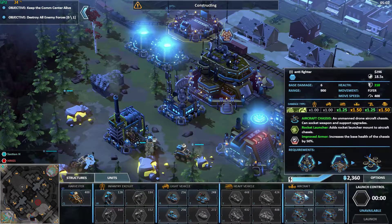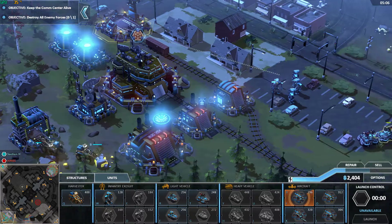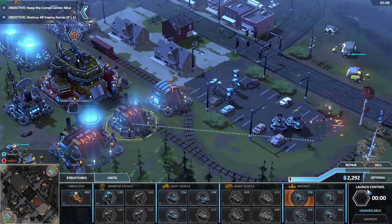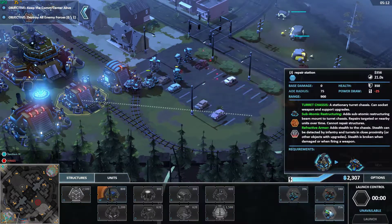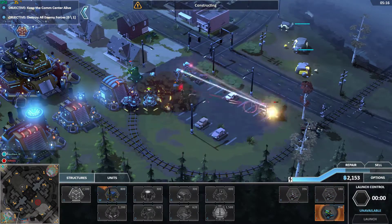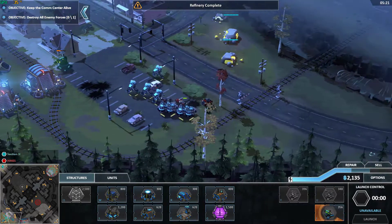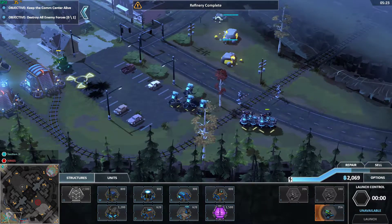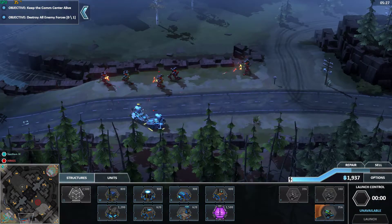Let's go ahead and do some fighters, perhaps. And it looks like they're already over here attacking us, which is okay. Constructing — and then build a repair facility as well. That little rocket barrage actually did a lot of damage to my infantry here. That's more damage than I was expecting — so I think it's going to be improved on.